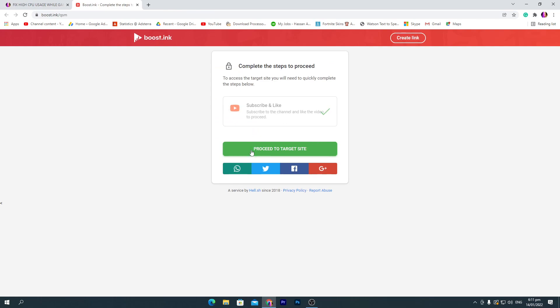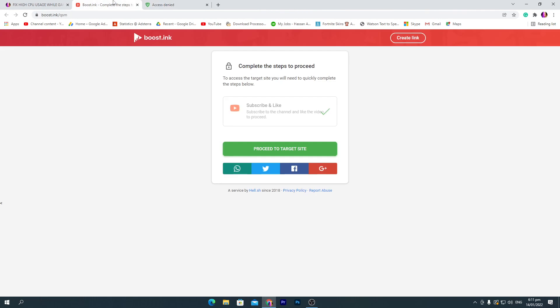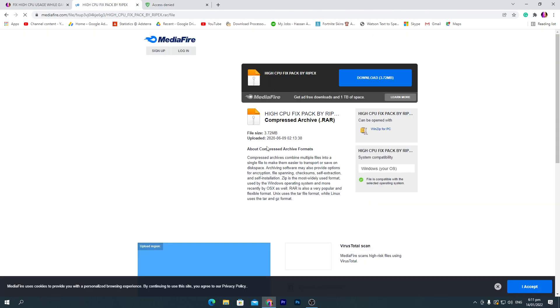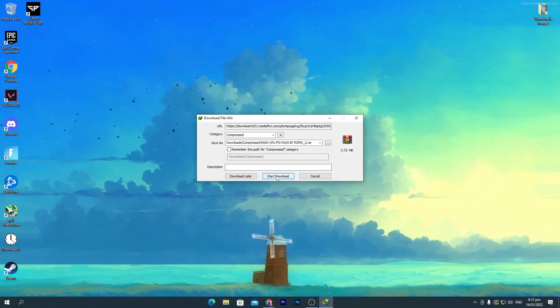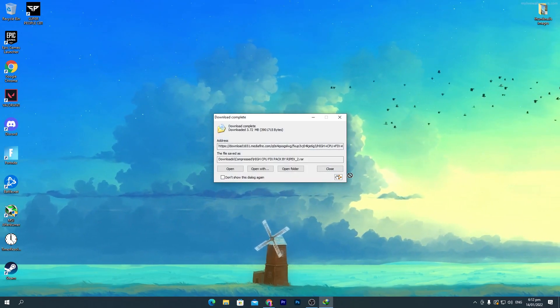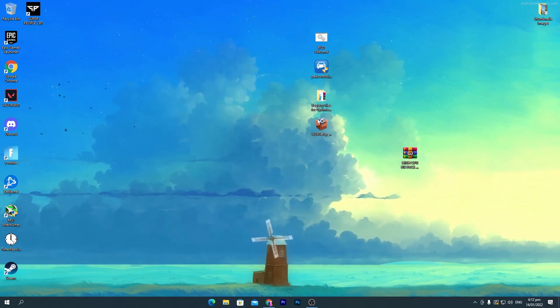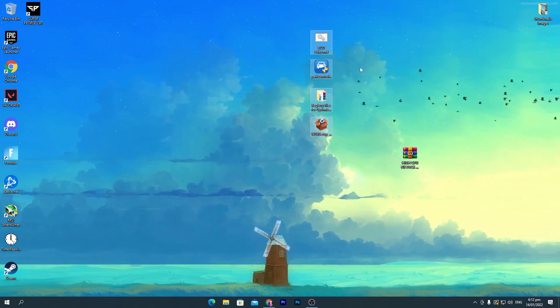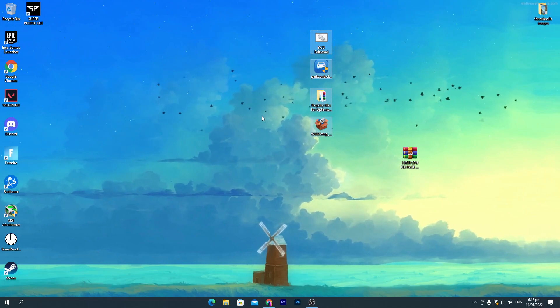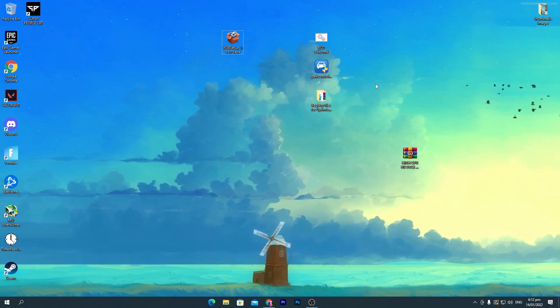Click on the red download button. Make sure to subscribe and like this video. Click on 'Proceed to the target site' — it may give you some kind of error, so don't worry, go back and click 'Proceed to the target site' again. That will take you to the media file. Click the download button, click 'Start Download', and once downloaded, drag the zip file to your desktop, open it, and drag all the files to your desktop.